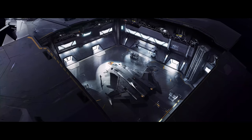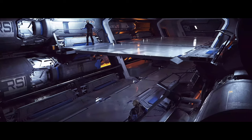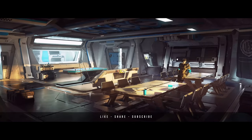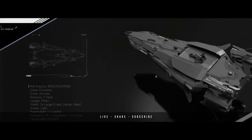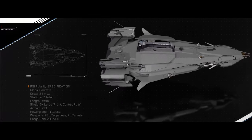The RSI Polaris was initially conceptualized in 2017 and has been revisited to update its internal layout. Since its original design, many features were added to the game that weren't accounted for previously. This includes changes in component size and gameplay mechanics that necessitate a re-evaluation of the ship's interior.